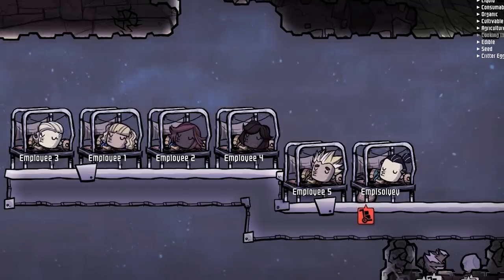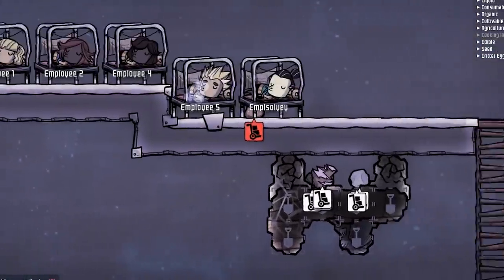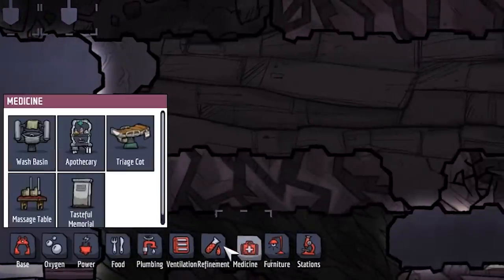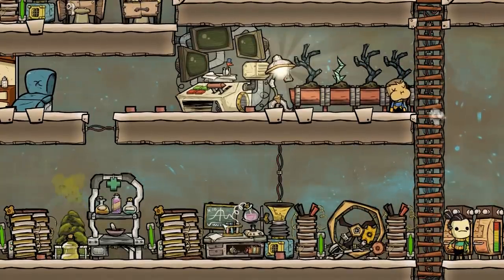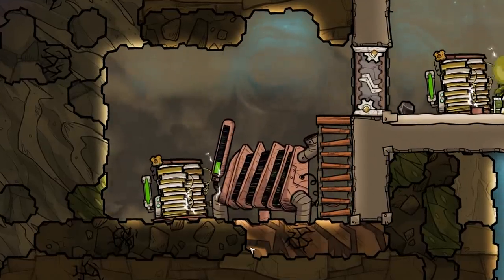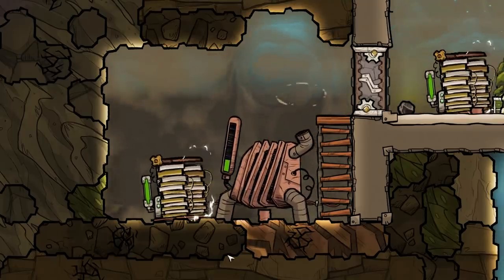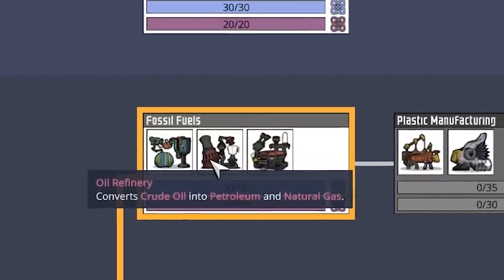Now that my employees don't starve, can we focus on the task at hand? Drilling oil. Making me rich. No one knows how to extract oil — we should've just hired professionals. I've built research stations; they require more electricity. So I've installed a coal power plant. Always consider that a garbage fossil fuel, but I'm thinking maybe we can global-warm space and chill out on the asteroid surface. Research done — we can now drill oil.